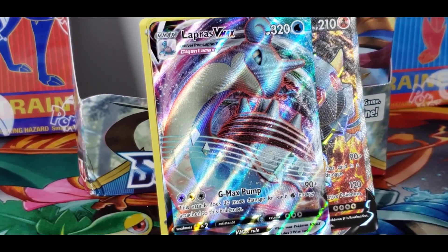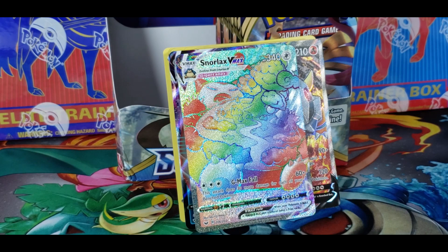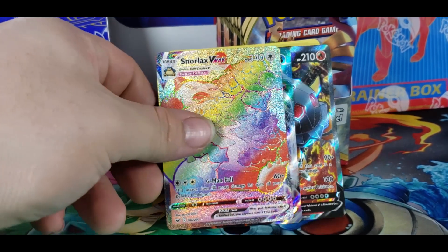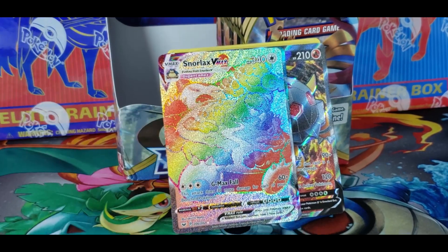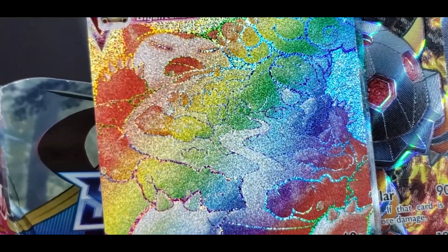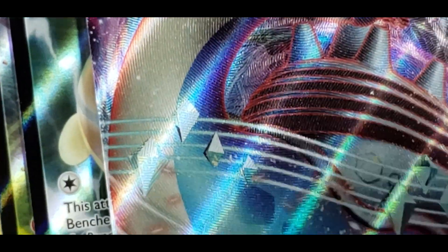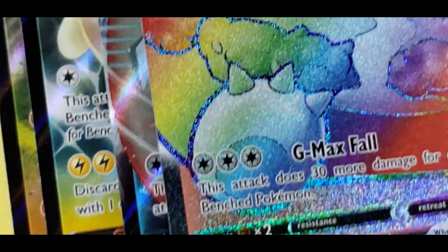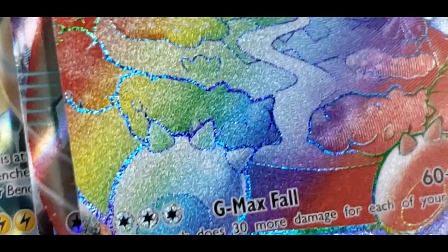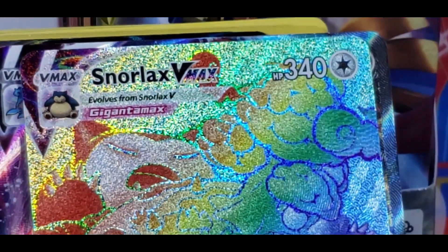In the actual game it grows into a giant Pokemon. Same thing for Snorlax VMAX — rainbow art, having more health — 340 compared to 320. Their attacks are a little iffy, but still, giant Pokemon. Why does it look so weird on camera? I think it's just the comparison — the rainbow gives it a glare. More detailed and you can actually feel the art to it. Interesting pulls on that one. So that was everything for part one of this pack.